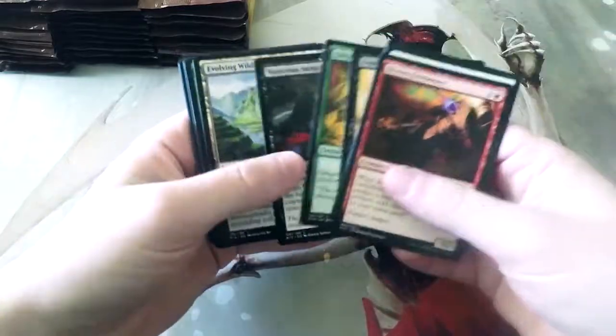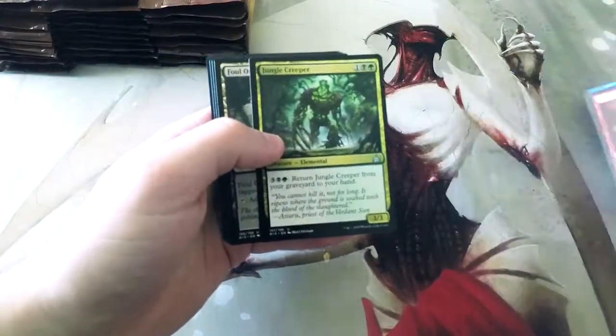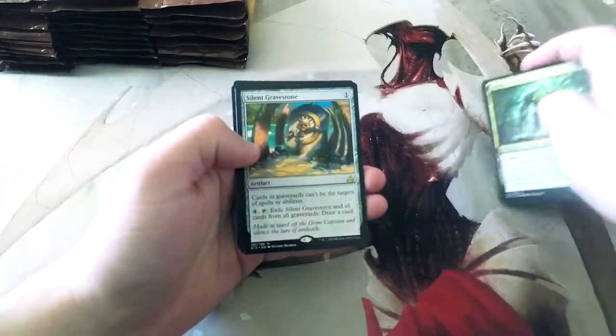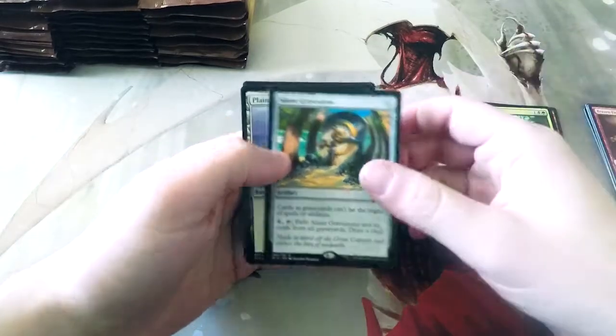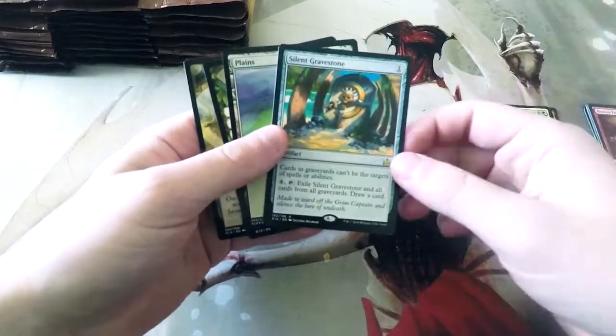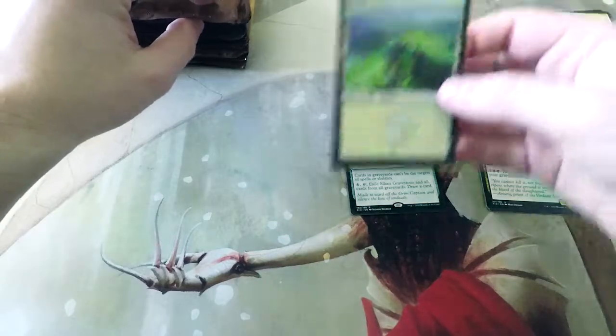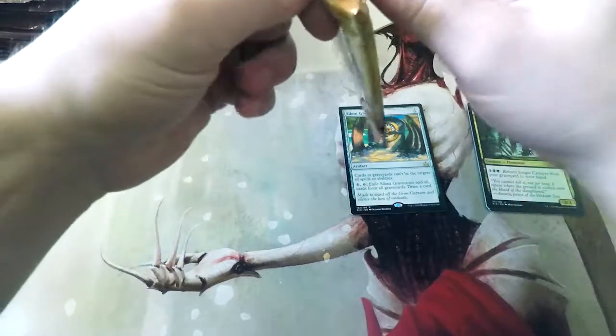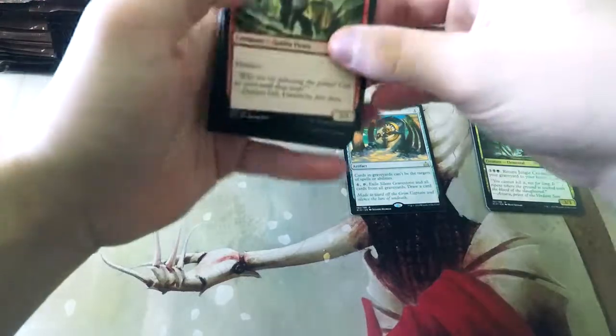Hopefully we get some really cool pulls — I really like the flip lands in this set. We're not going to talk too much about commons or uncommons, they're not too exciting. Our first rare: Silent Gravestone. I'm actually really happy to see this card, and the City's Blessing token. This is perfect for graveyard hate outside of standard, and potentially in standard. We also got a Foil Plains. A one-cost artifact that shuts off graveyards is fantastic.